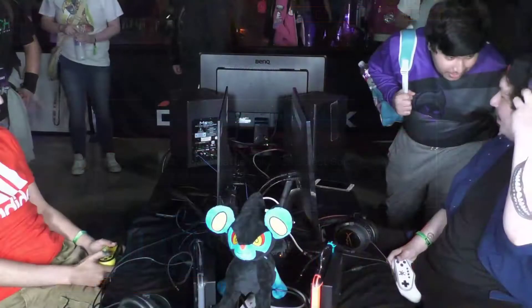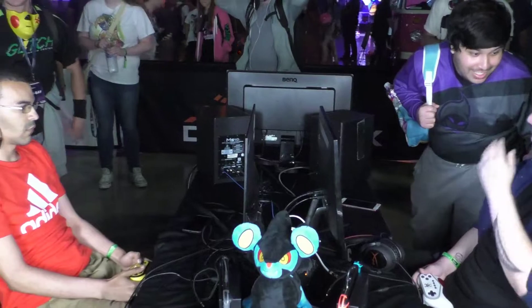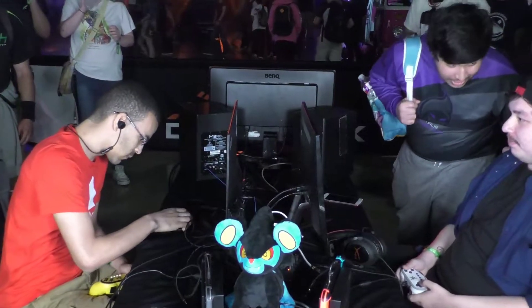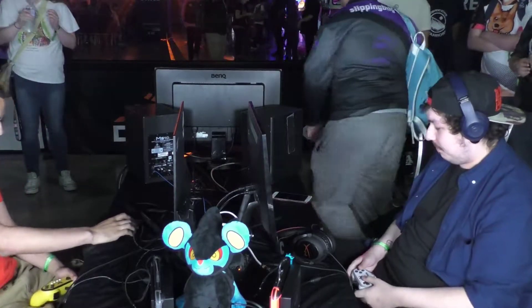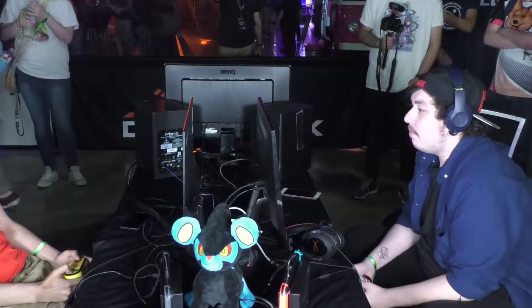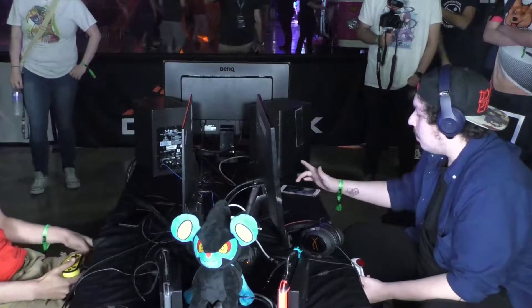Slip is hopping in there, trying to give his boy some words of advice — telling him what to do, what not to do, just giving him words of encouragement. Ray's in his own space right now though; he's going to keep doing what he was doing. His brother plays Libre, so he knows this matchup really well — his brother Maverick. Maverick plays Sedgwai and Libre, so he's very familiar.